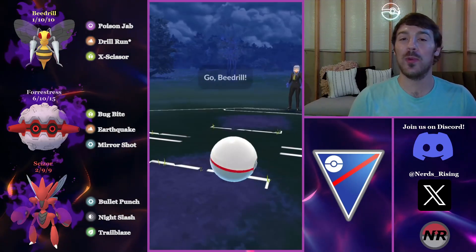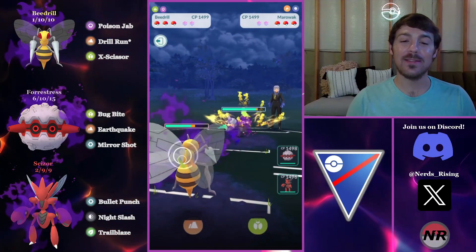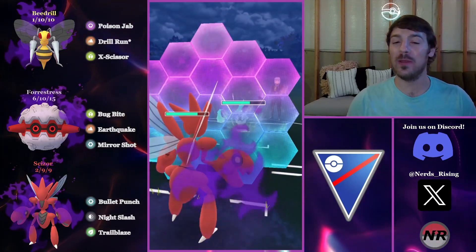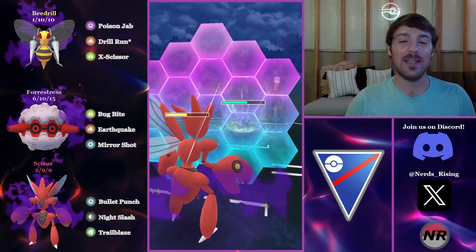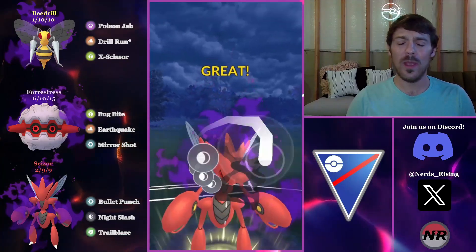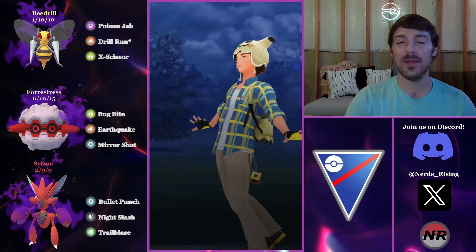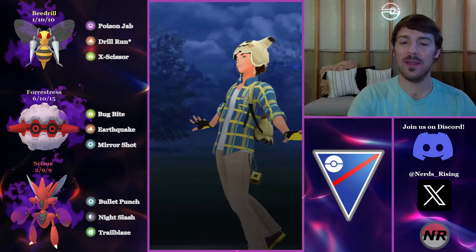In the last battle, I just want to reiterate: do not use this team. If you see something like this on the lead you just instantly lose. I stay in just for fun to see if I can pull off any shenanigans, but the opponent recognizes I'm extremely weak and shields appropriately — they fully farm down my entire team, take both shields, and shield the Night Slash. Any opponent who sees I have two bug types will easily shield that. I Top-Left because I had absolutely no win con.